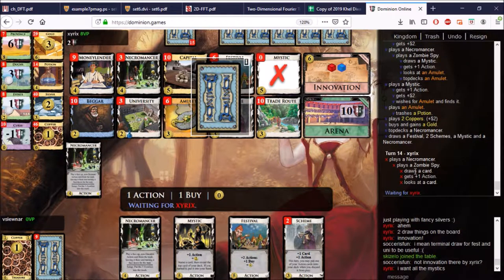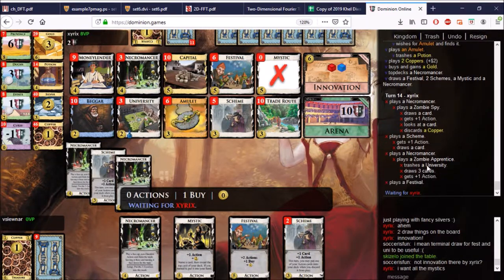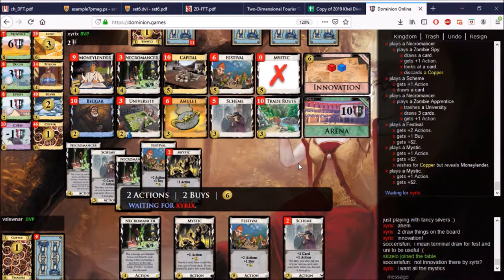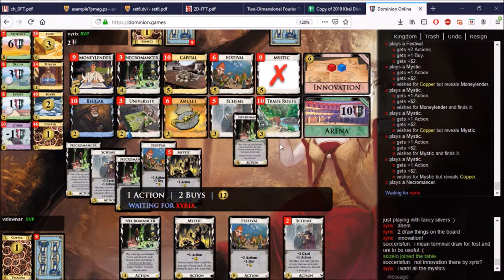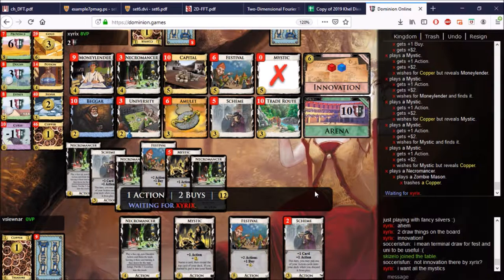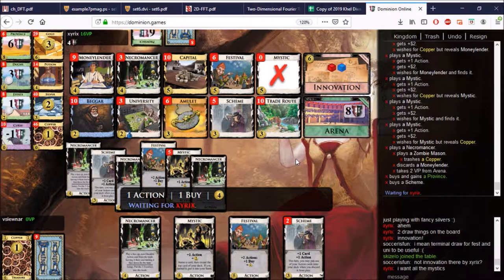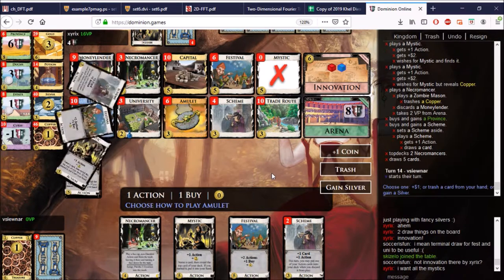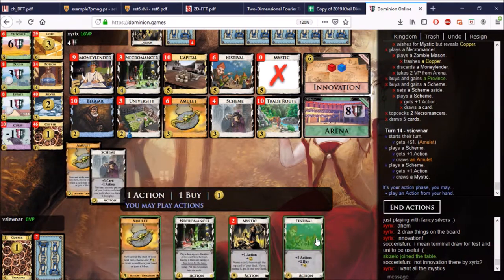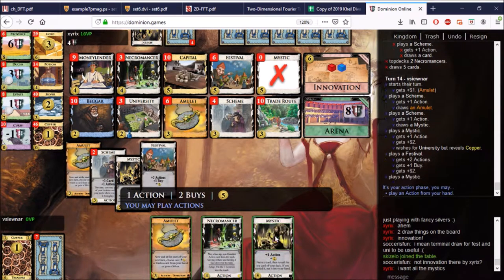First is Spy. Sirix should probably be able to get a province here. Apprentice trashes another university — that's what I want to do as well. So many Mystics — how many does he have? At least 5. So you use the Mystic topdeck to play the Mason without repercussion. Another Scheme — plays the Scheme immediately, so you get the topdeck ability of the Scheme straight away. Topdeck 2 Necromancer, plus 1 coin. Couple Schemes come out. Is this a university? It's a copper. I don't want it to be a copper.